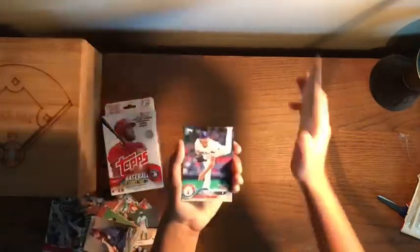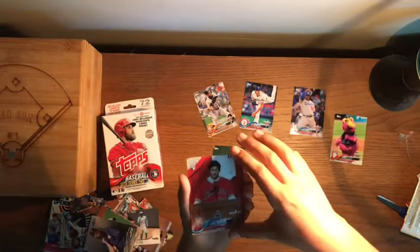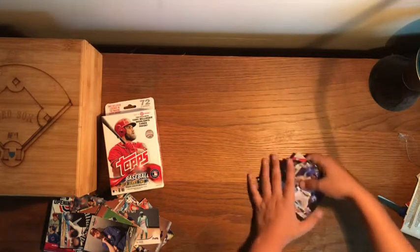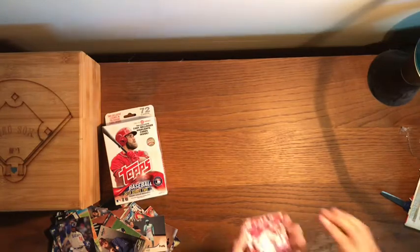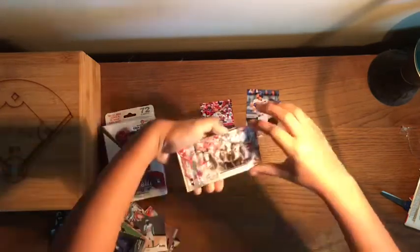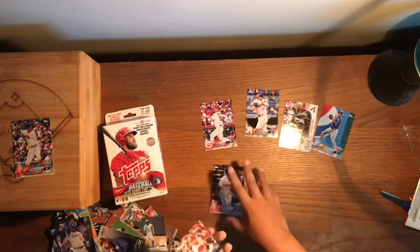Pack six: Hunter Pence, Cole Hamels, Yasiel Puig, and a Slider insert — pretty solid pack. Next pack: Jesse Winker, Yulieski Gurriel, Clydesdale Horses insert, Xander Bogaerts — nice, a Red Sox card, I'll put that in the Red Sox box — Escobar, Francisco Lindor, and Joey Votto. Another solid pack.